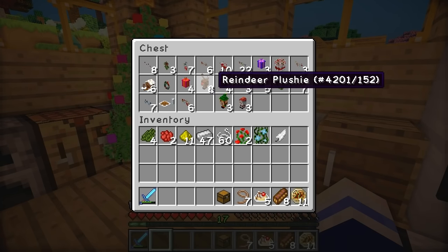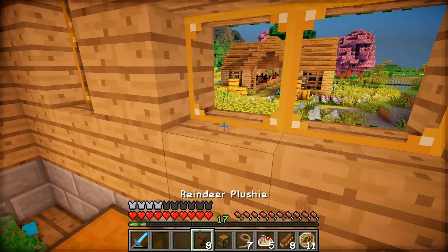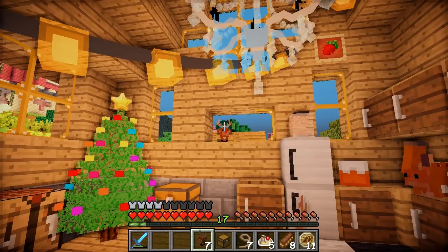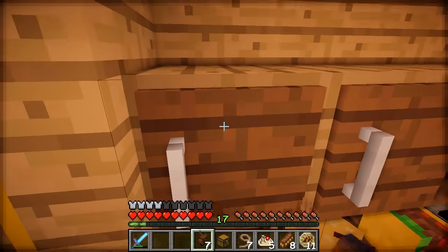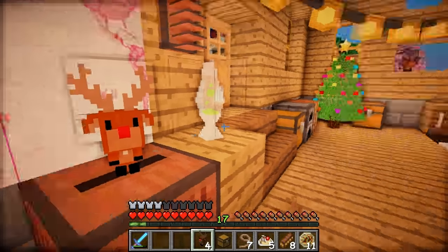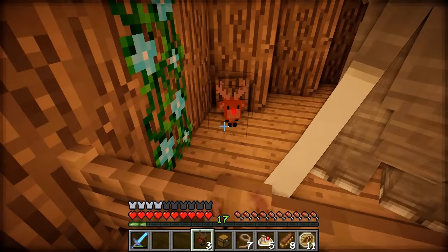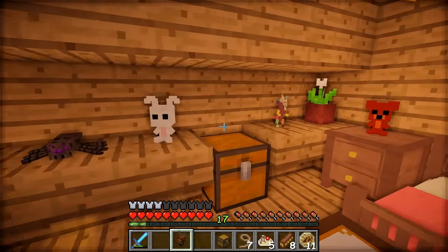We're gonna need to put some reindeer plushies around, because they are very essential to the holiday spirit. I've replaced the glass with a reindeer! Whoopsie! Let's put some on top of here - the squirrels might think it's one of them and they will get excited. And then the jukebox, and let's put one in my room as well. Elfheart wants one too, so we'll pop one in there for her. How about in the corner? And on this chest!